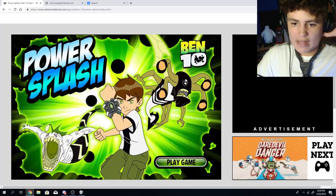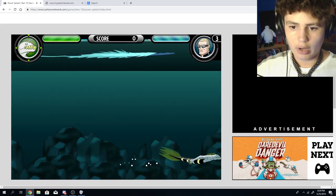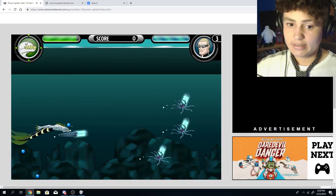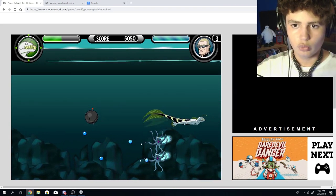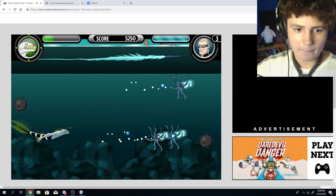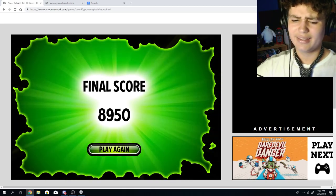Alright, Ben 10 Power Splash, next game. So I guess I'm gonna hop on a boat now, and I'm some sort of sea creature. I wasn't given any context along with this game. My instincts tell me that I need to dodge those squids. I just grabbed some sort of pill and I don't know what that was for. What am I supposed to do? Am I supposed to eat them? I'm so confused. Hopefully I have to eat them. Whoa, what is happening? Oh my god, I just turned into a mosquito. What the frick?